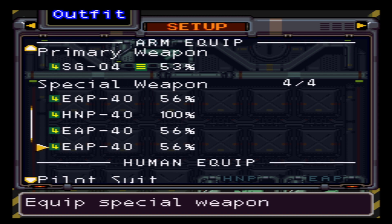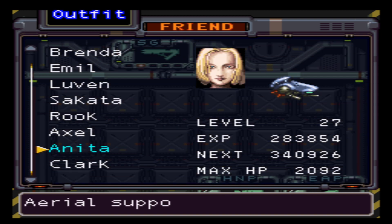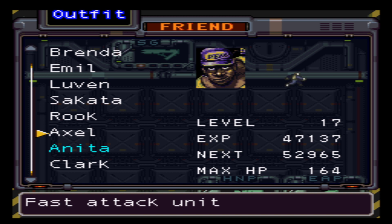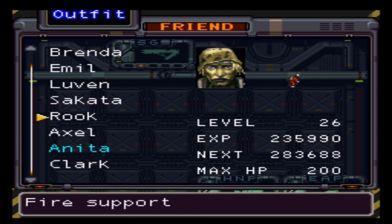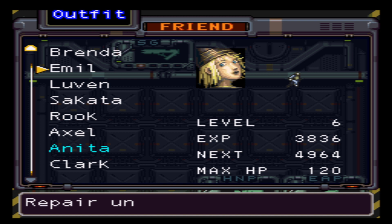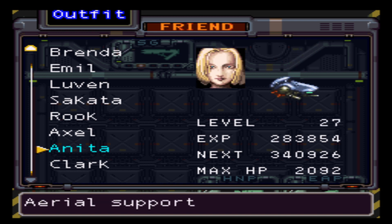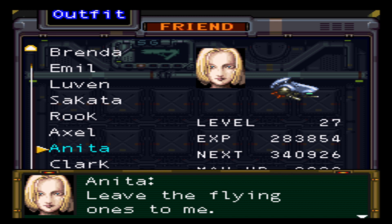Inside the robot is us in our little armored suit with a handgun, which is useless against giant robots, and we throw grenades which is slightly less useless. We have a partner we bring into battle — a whole list of people we can bring with us. I accidentally blew up Axel's robot last time, so he's on foot, and I blew up Rook's Wanzer as well. Sakata is fine — we actually need Sakata to progress past a certain story threshold. There's even a demolitions expert.